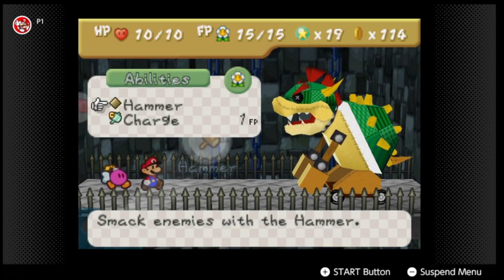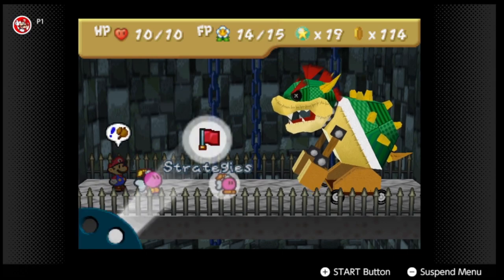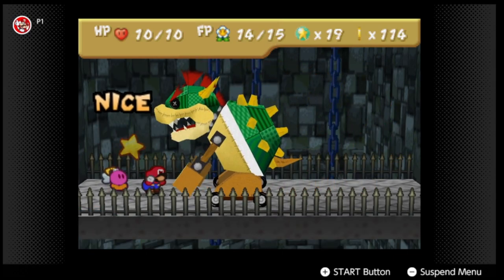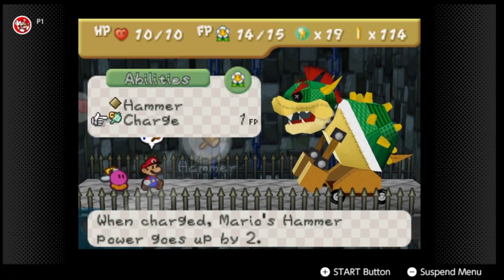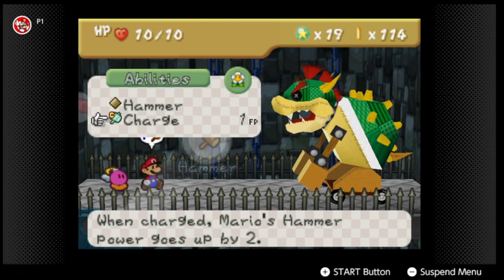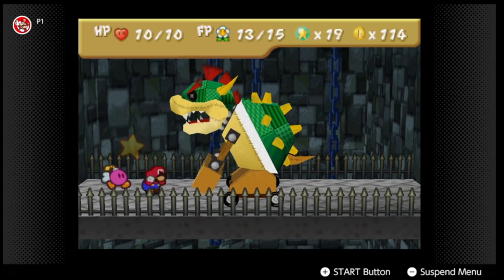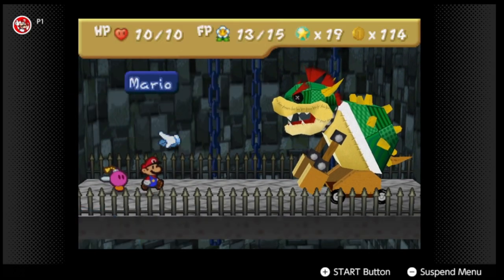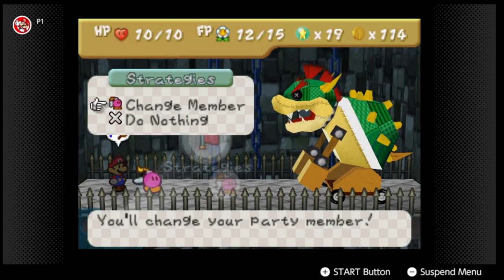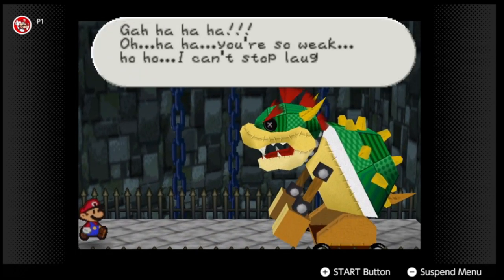What we're going to do is charge with the hammer — this boss's defense power is one, so we're going to charge up. I've never fought the boss this way before. It's pretty much an FP saver compared to just using Bomb and Power Drop repeatedly. We'll charge up the hammer attack — starting at one, then three, five, seven — we'll do this about five times.